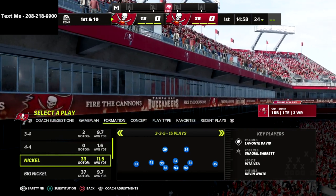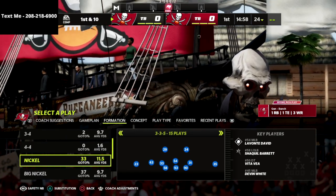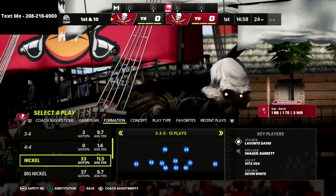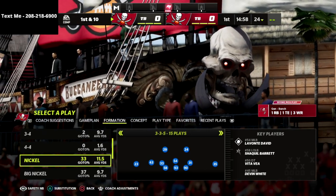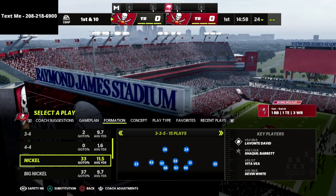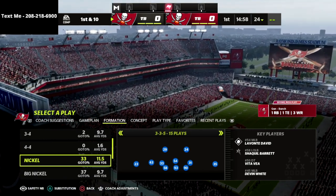In this video we're going over my nickel 335 wide out of my 4-6 defensive ebook. If you want my entire 4-6 defensive guide — I think it's the best defense in the game — you can get access by clicking the link in the description. It'll take you right to the website.